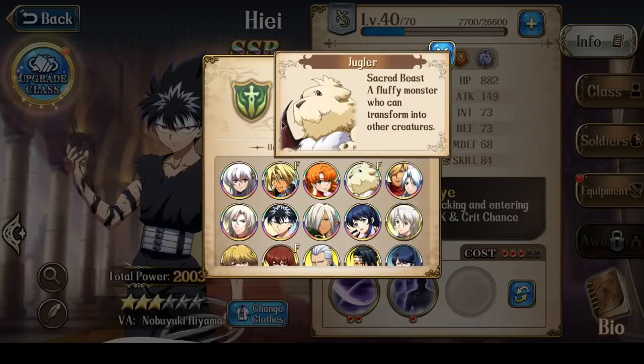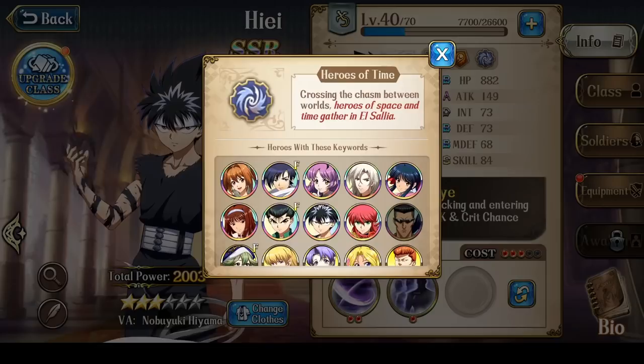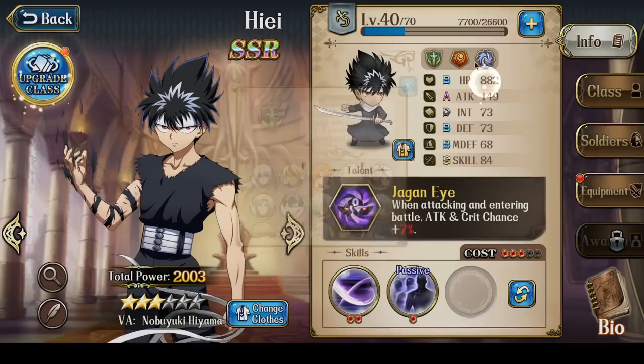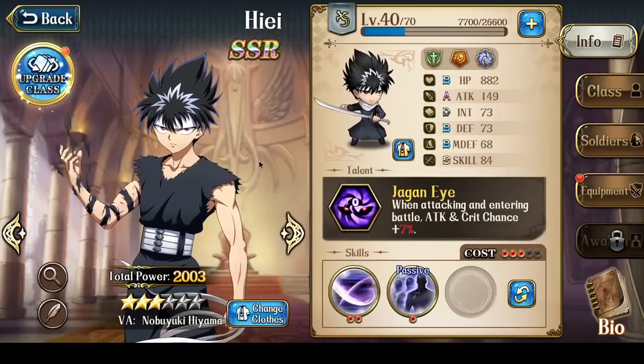Origins of Light has 3 characters who can faction buff: The Heart, Juggler, and Freya — though realistically Juggler would be the only one. Meteor has Zerida, so that's another realistic faction buffer. From Heroes of Time, both Joshua and Yusuke are very possible faction buffers. So theoretically there are 7 faction buffers, but realistically 4 available. It's very easy to put Hiei into your party and get him a faction buff.